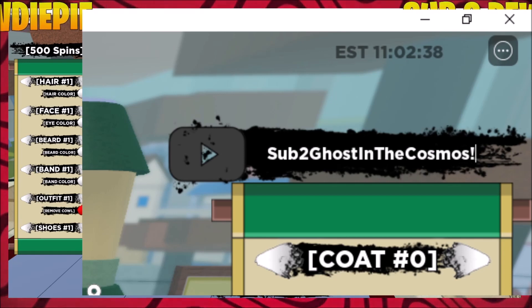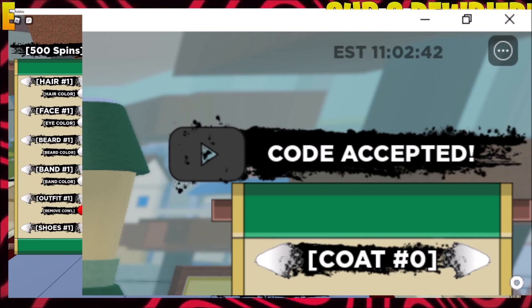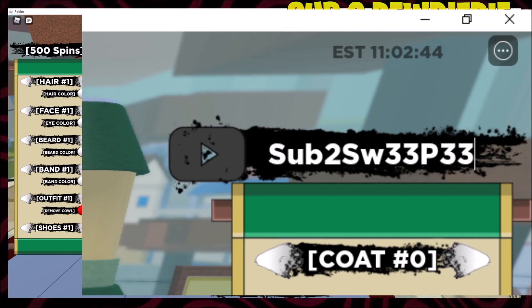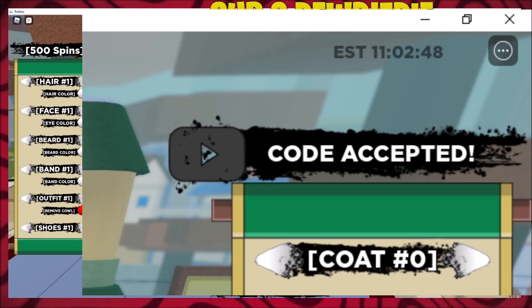'Sub to Ghost and Cosmos' — don't actually do that, I'm not advertising, like don't do that at all. But yeah, do enter that code right there — that's spins. And then this one as well. Don't actually subscribe to anyone I just mentioned.